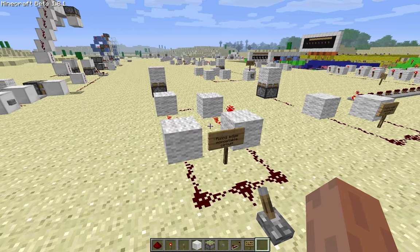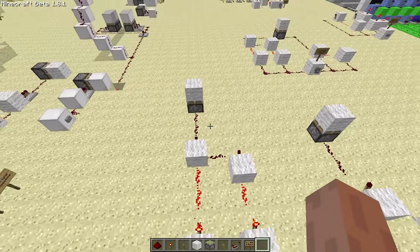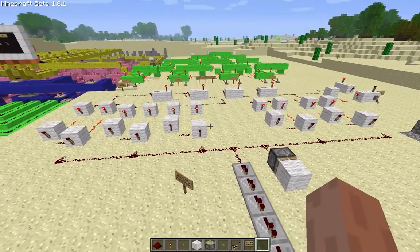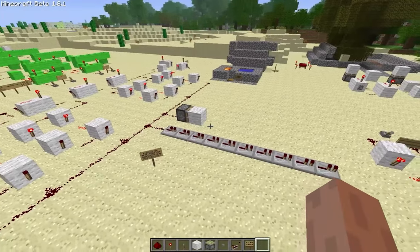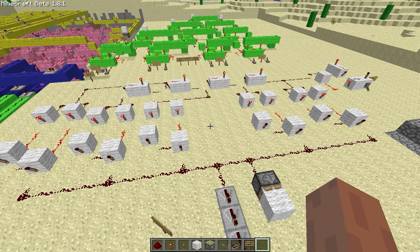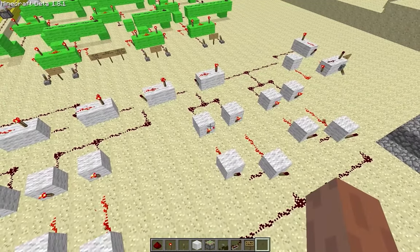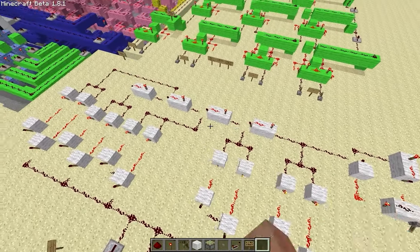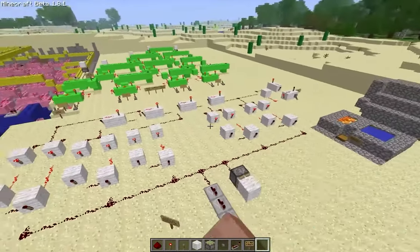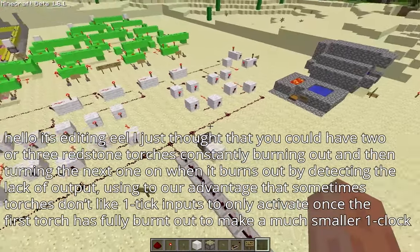At first I realized this might end up being kind of pointless, because the only point of having a one tick pulse is to make sticky pistons spit out their blocks, and if you have access to pistons you might as well make the smaller version. But then I realized that if I just stacked a bunch of them next to each other with a slight delay in between, I could use it to make a one tick clock — so it turns on for one tick, then off, then on, then off, again and again forever. The reason this was previously thought to be impossible is that redstone torches flickering that fast burn out and the whole system turns off. The way I got around this was by having multiple of them, so rather than the same torches turning on and off and burning out, different ones go off at different times — they're all set far enough apart that they don't burn out, and they still provide the same one tick clock output.